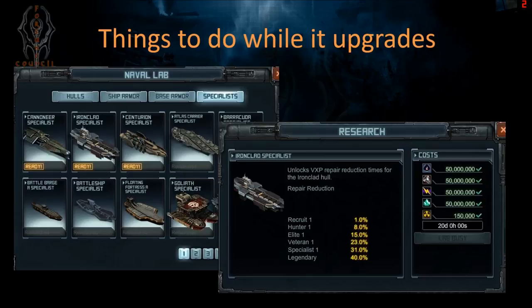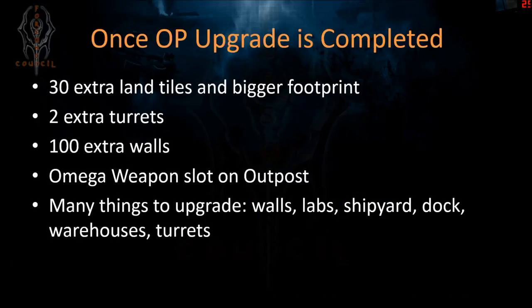So: Step 1 — hit start upgrade and off you go. While it upgrades, go out again with your Tide Seekers or ironclads to collect another boatload of uranium, and start research on the Ironclad, Cannoneer, or Centurion Repair Specialist. The repair reduction is significant — 40% for the ironclad, 25% for the cannoneer. You just need 150,000 uranium and 20 days. Once the outpost upgrade is completed, probably the first thing you want to do is redesign your base before building extra turrets or upgrading walls.